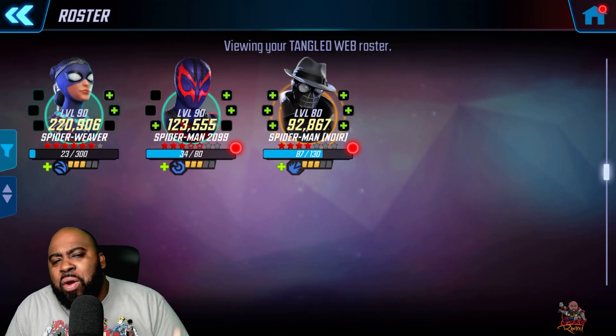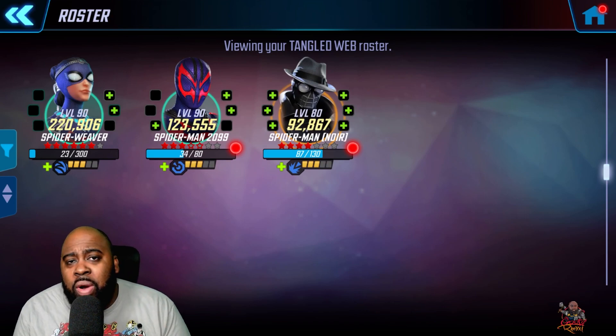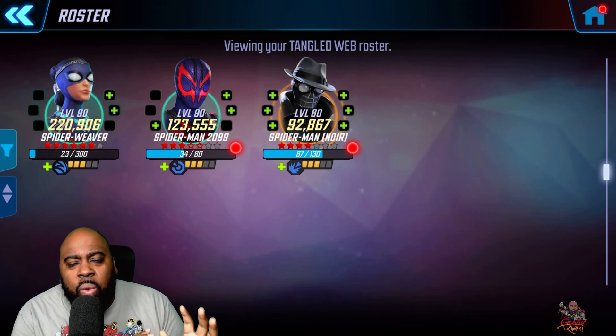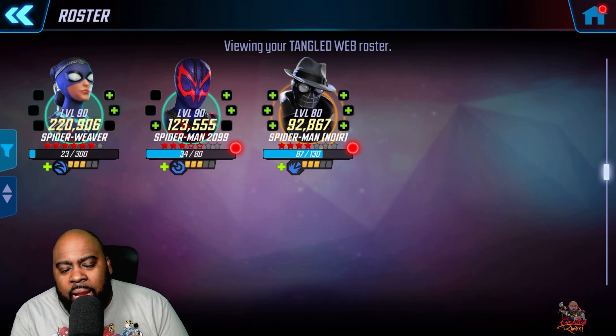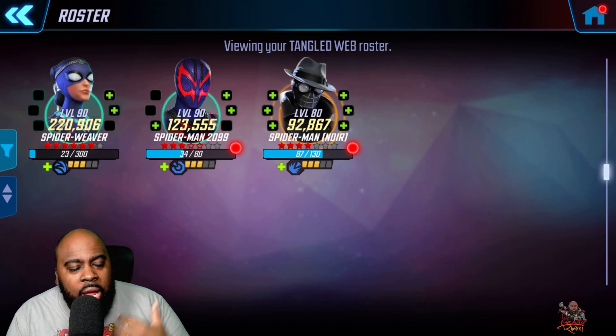What's up y'all, Goofy Rexy here. Hope everybody is doing well. Today we're going to go through a team build guide for the Tangle Web team. We've had them out now for a couple of weeks and finally got them built up to where I can do some pretty good testing. As you can see, I have Spider-Weaver and 2099 at Gear Tier 16, and I'm currently using them in the arena meta every single day.